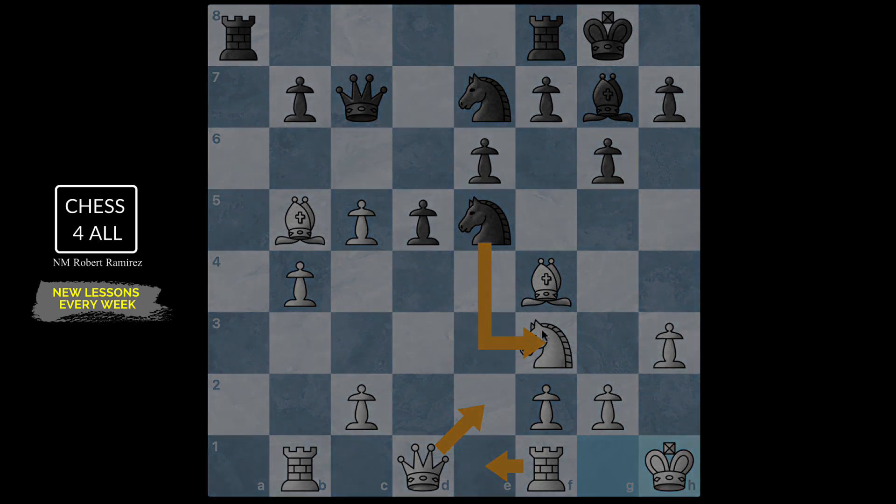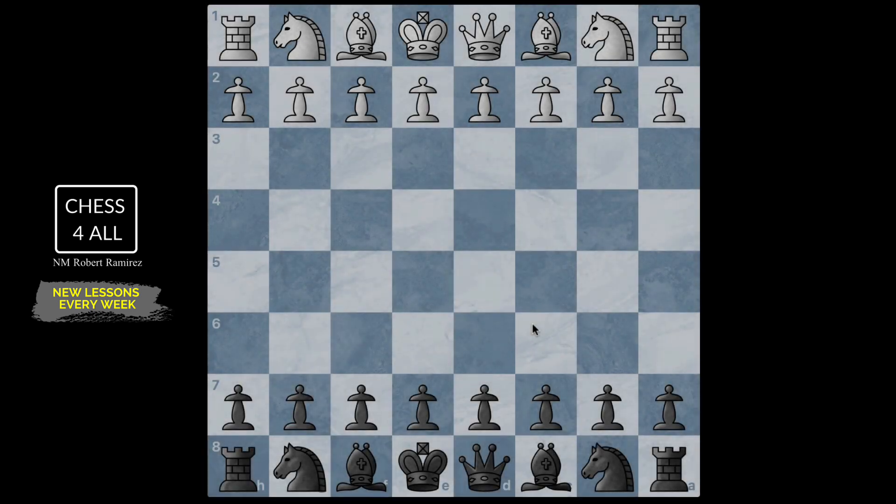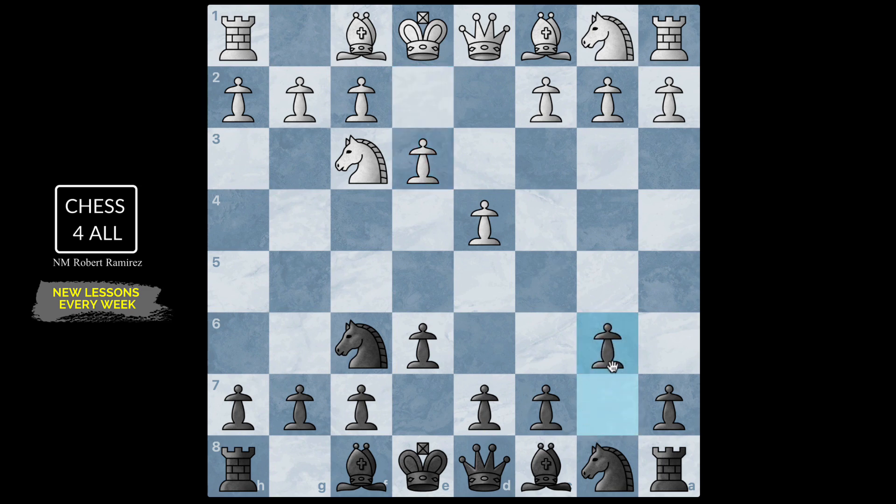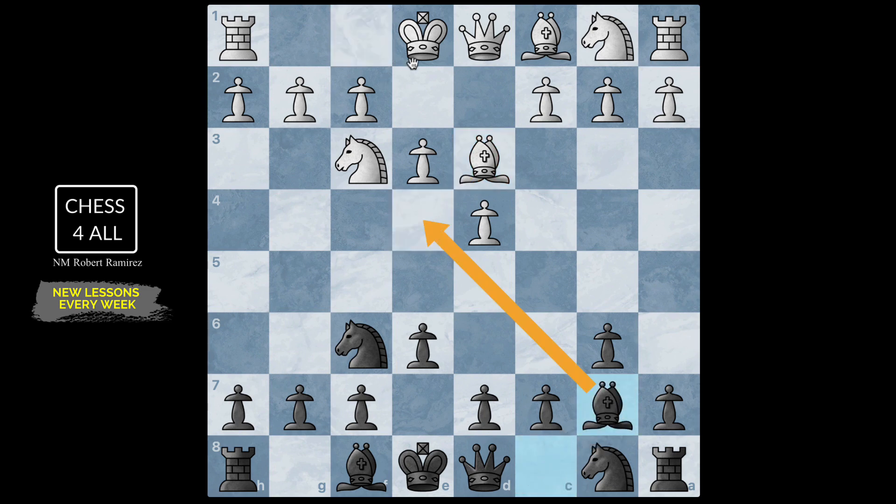Let's go on to Capablanca's game. I chose this game not only to show you how Capablanca took prophylaxis to a whole new level, but also to cover ideas we've already stressed and new ones you haven't had much exposure to. Capablanca had the black pieces. The game went pawn d4, knight f6, knight f3, pawn e6, pawn e3, pawn b6 — a very popular plan trying to put the bishop on b7 and fight for the e4 square.